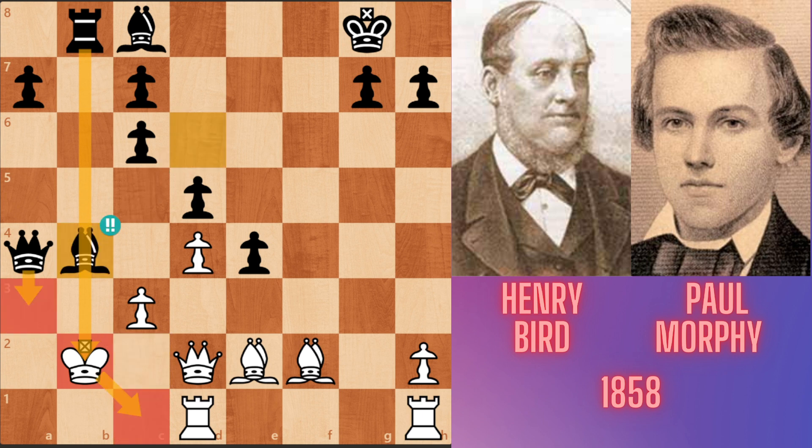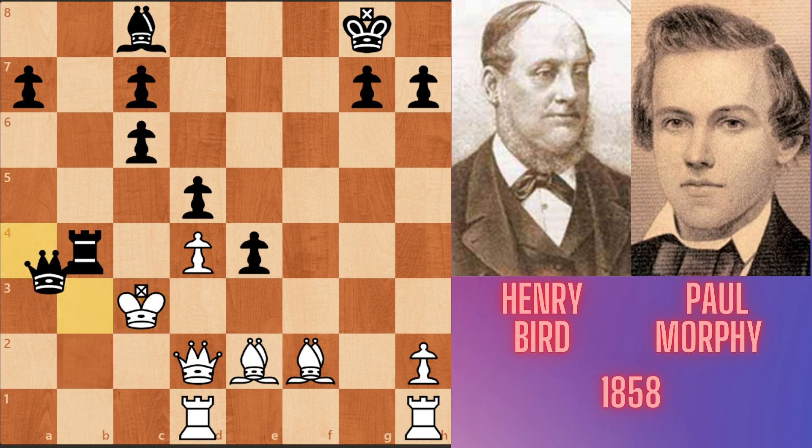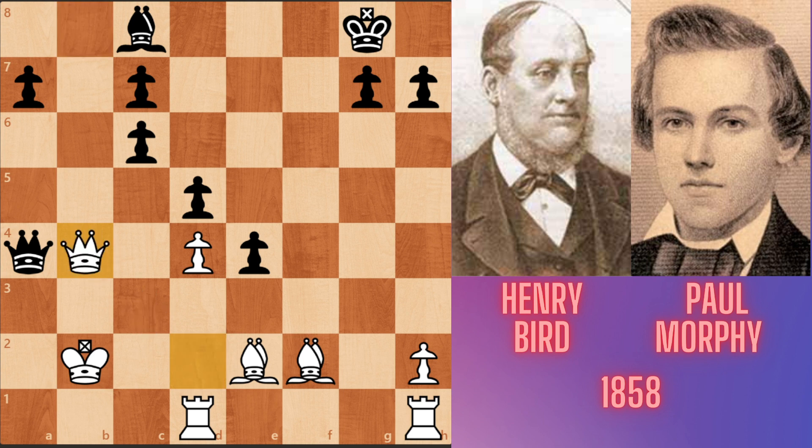Morphy's threat is Qa3. Bird accepted the sacrifice, taking on b4. Morphy played rook takes b4. If the king goes to c3, queen b3 mate. If the king goes to c1, queen a1, king c2, queen b2 mate. So after rook takes b4, Bird has to give up his queen to defend the king — queen takes b4.